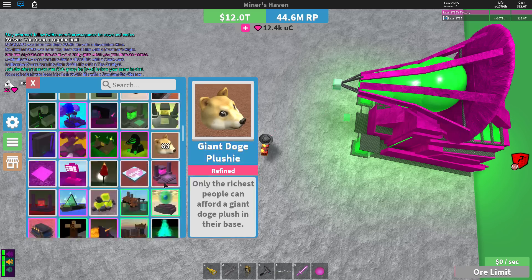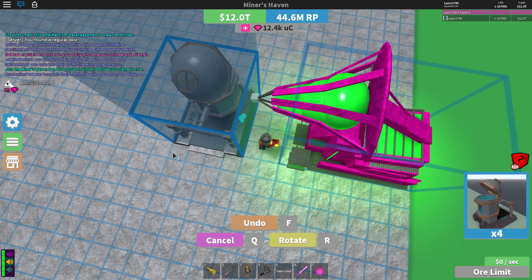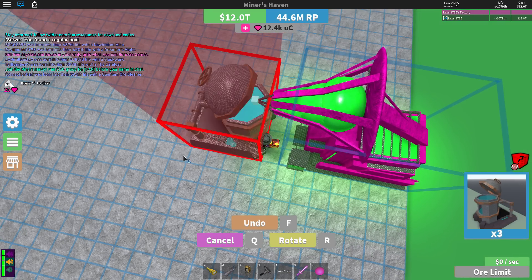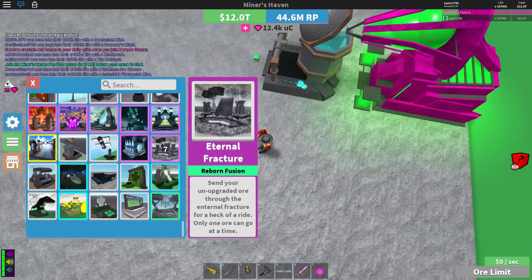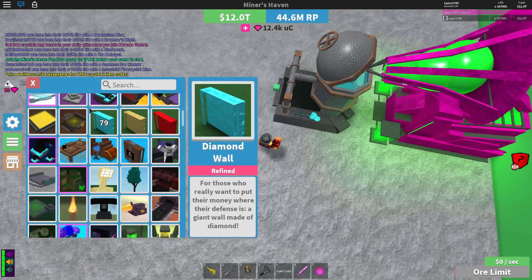Remove all this stuff up here. I forgot the DDD ore steamer — here we go. Place the ore steamer first. By the way, this whole process takes around 10 minutes. The higher your life, the more reborn arms you have, you can do this in five minutes.